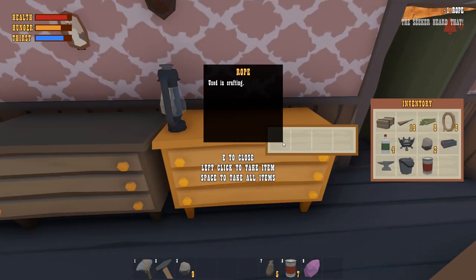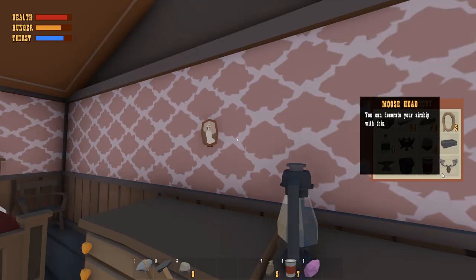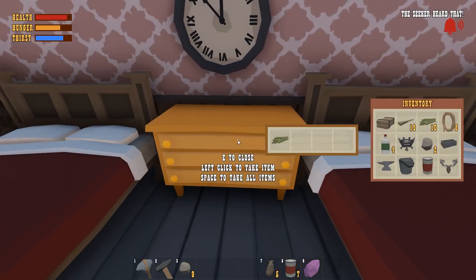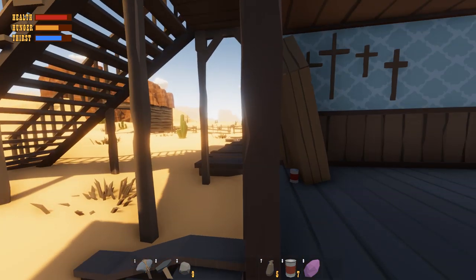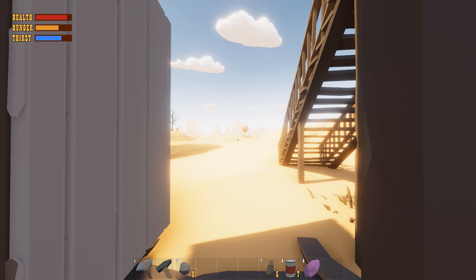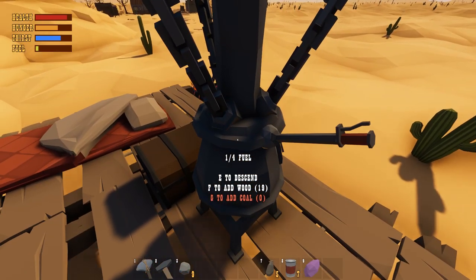This is the Grand Hotel — doesn't look that grand to me. Oh, I got a moose head! You can decorate your airship with this — I didn't know that! We found some food in the little barn. Now we're going to have to make a run for the balloon. Up, up, up — crank it, throw in some wood — and off we go!